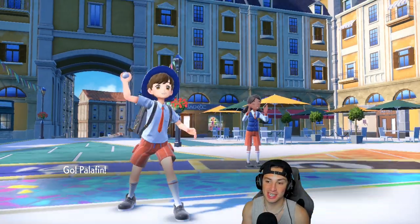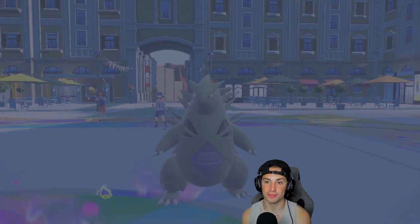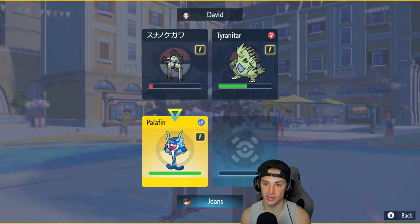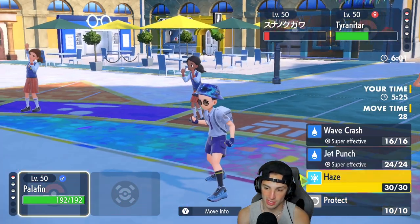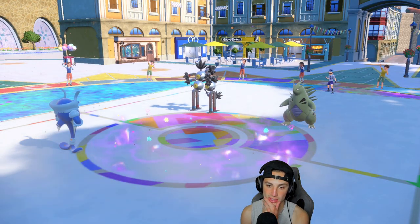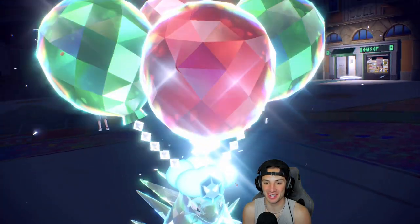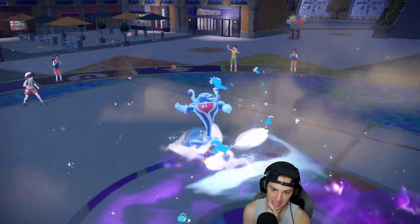Sandy Shocks has got to go. This match is way too close — how many turns are left in terrain? We have one turn in Tailwind and one in terrain. I could Protect to let Palafin get first-turn priority and KO both, or just go into Wave Crash since Tailwind is still up. I don't feel like they'll Protect — I'm going to Wave Crash Sandy Shocks. It's terror type from Tyranitar probably.